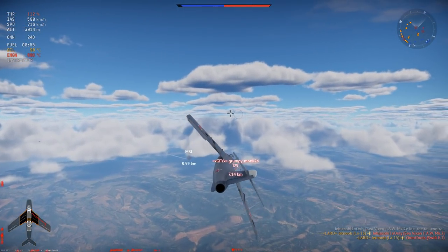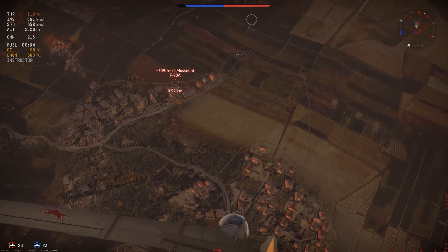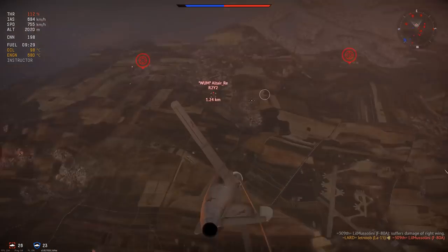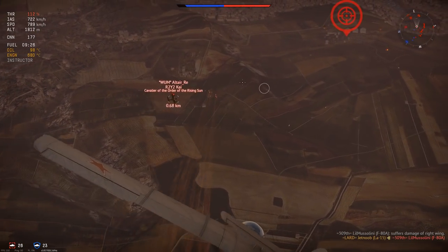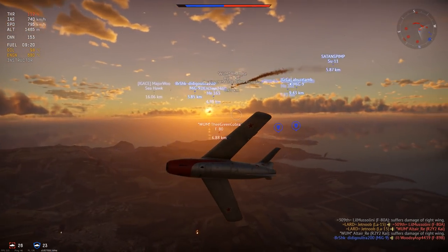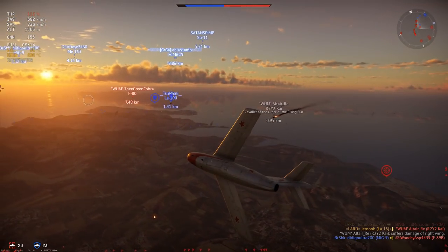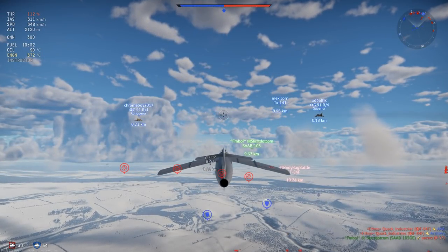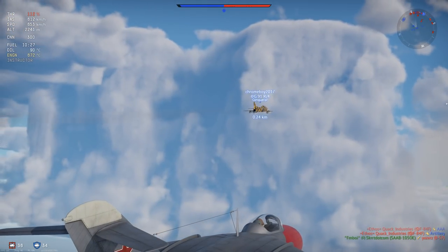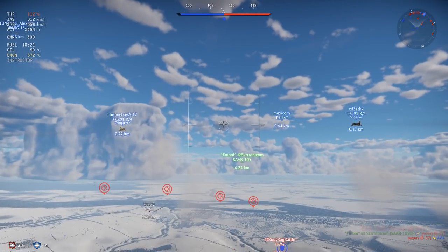If you do get a downtier, you can face 7.0 aircraft. There is a Spitfire at 7.0 — you can go against the Spitfire Mark 24 in an LA-15. If that doesn't show you that something's up with the matchmaker around this battle rating, I don't know what will. The general consensus is yeah, the matchmaker's kind of broken. I've kind of just accepted it at this point. You can go against Spitfires, you can go against the early ME 262s, which can't do a thing against you. But it makes it a lot of fun.